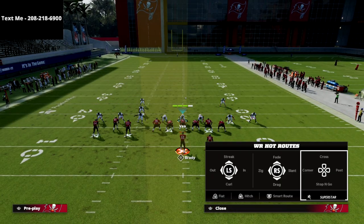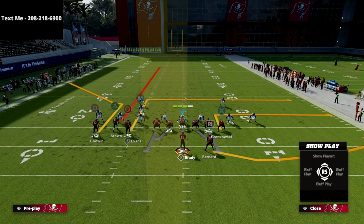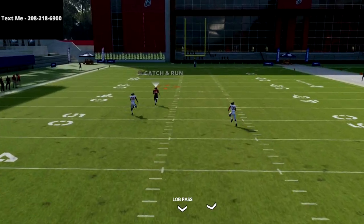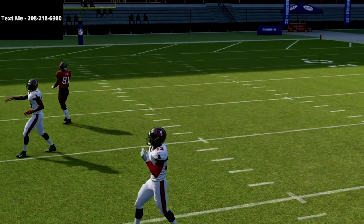The setup is very simple. We're going to put the circle receiver on a smart routed in-route, and we're going to streak the triangle receiver. What you're going to see is this triangle receiver absolutely bombing this coverage over the top for a one-play touchdown, as long as he catches the ball.